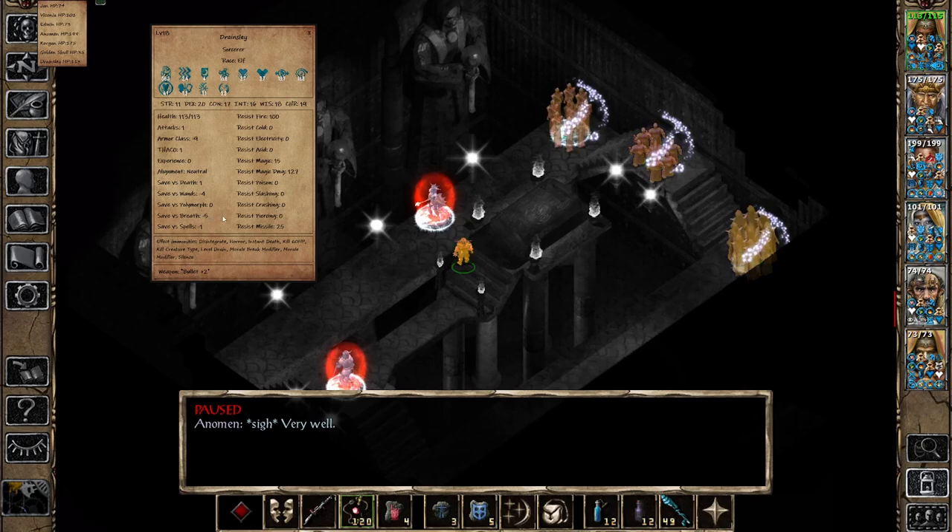You will also see the alignment and the saving throws — very useful if you want to use something like Blind or Finger of Death and want to know if they are vulnerable to it first. It will also show you all of the character's resistances, including passive resistances. For example, I don't have any protection-from-fire buff on, however my character is a Sorcerer and also a Dragon Disciple, so at this level Dragon Disciples are exactly immune to fire — 100% fire resistance.